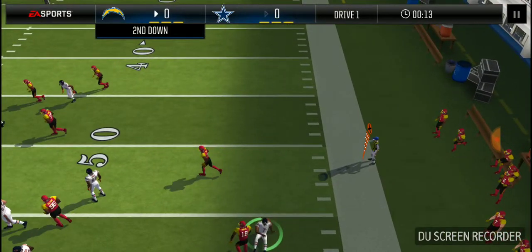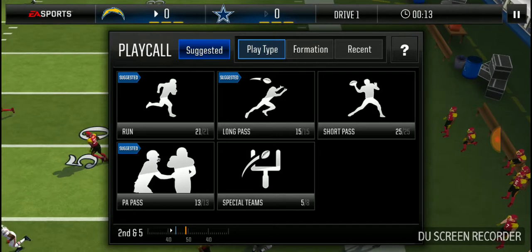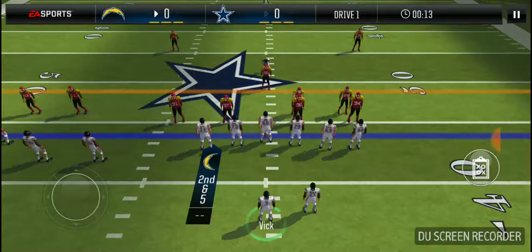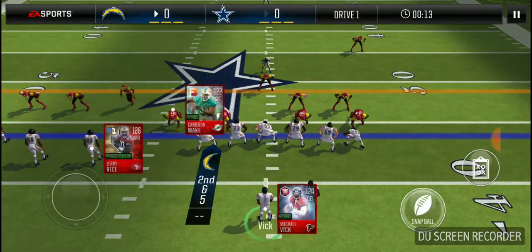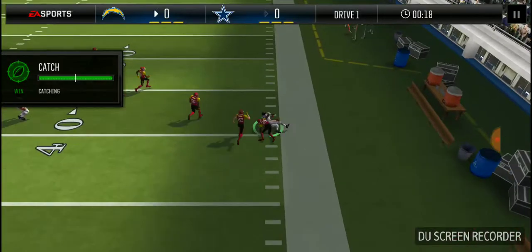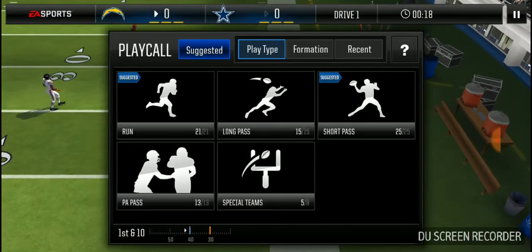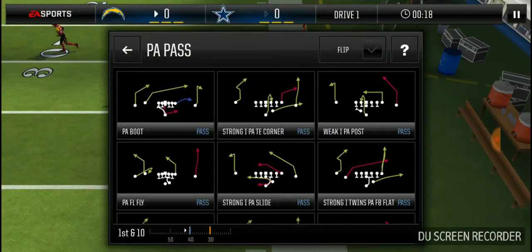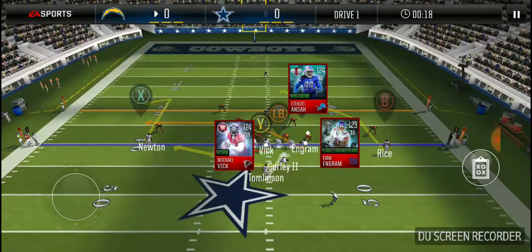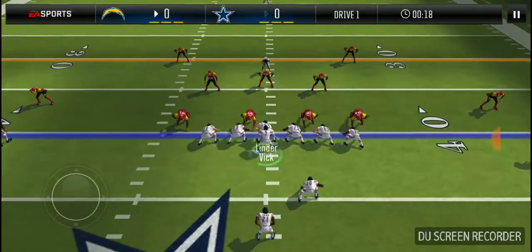Some people like to throw it to Rice deep — he covered the flat and that defensive end got over there in a hurry, so that was definitely a risky play. Trips tight end quick slants — this is ideal coverage, I'm gonna hit Ingram in the flat. Moving the ball down the field, I'm gonna go with PA slide and look for Ingram. If he gets jammed up, I'm going to Gurley in the flat.